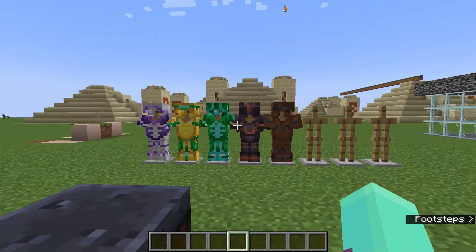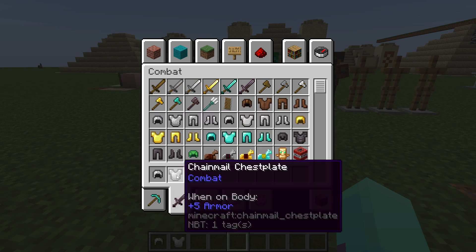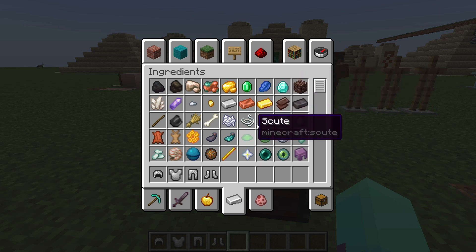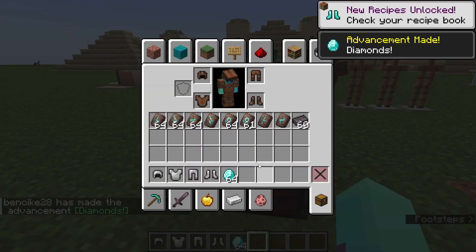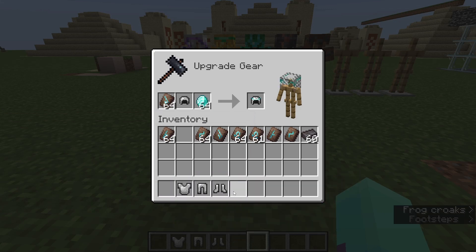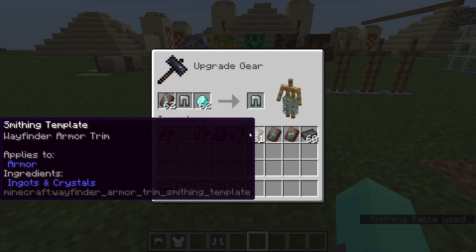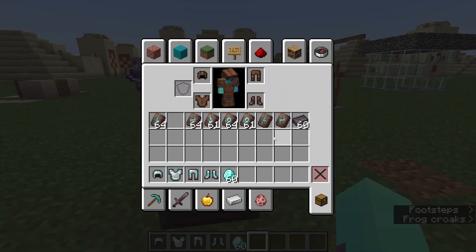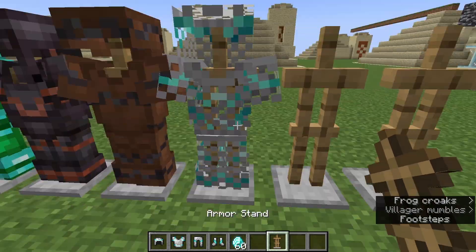I'm gonna get this — I've got some leather there. Oh, I wonder if we can do chainmail. Leather with netherite, so I need chainmail with diamonds. I'll do that. And I'm just gonna do random trim now. No way — this will probably look a bit fire. Yeah, oh that actually looks cool — chainmail iron.